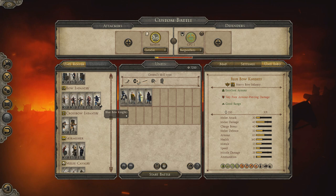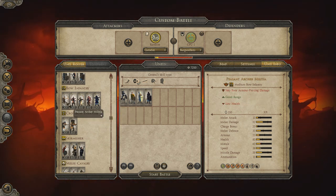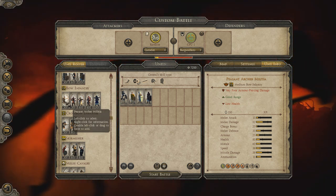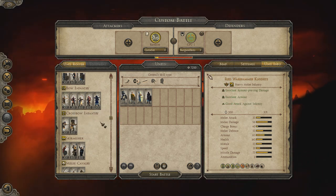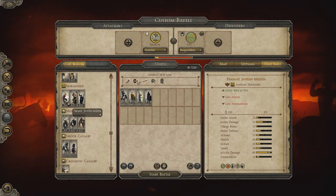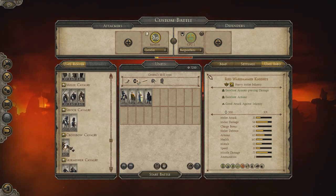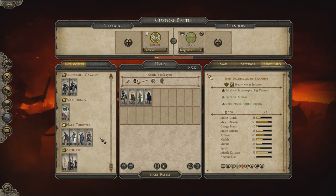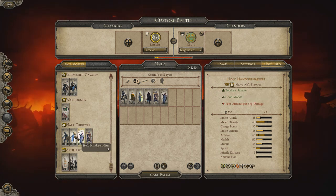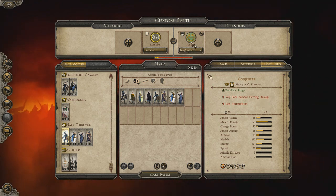Lots of bowman troops you'd expect from the Kingdom of Camelot: Blue Bow Knights, Welsh Armoured Longbowmen, Professional Armoured Longbowmen, Welsh Longbowmen, and Peasant Archer Militia. Maybe this mod could turn into a temporary medieval mod until the one Warman is creating comes out. A couple of crossbows, a few units of skirmishers, melee cavalry, shot cavalry, crossbow cavalry, skirmisher cavalry, warhounds, and Nath Throwers. Then the Enchanters of Tim, Sorceresses, Holy Hand Grenadiers, and Conjurers — I want to take a look at all of them because it looks quite fun.